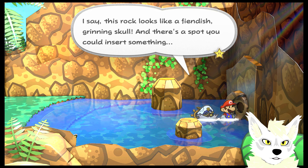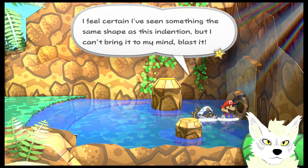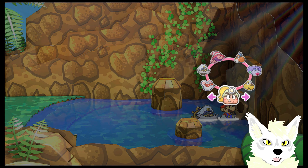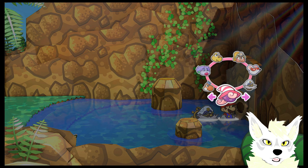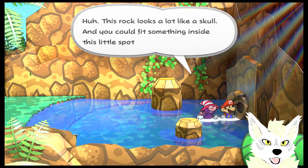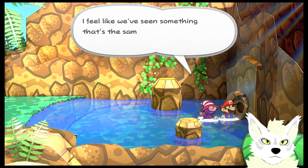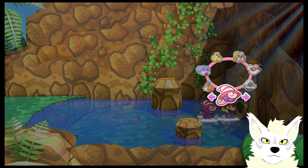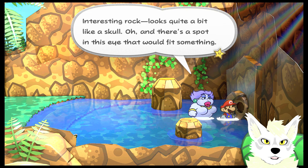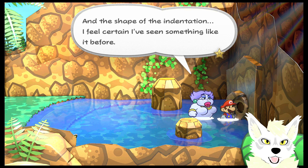This rock looks like a fiendish grinning skull, and there's a spot you could insert something. I feel certain I've seen something the same shape as this annotation but I can't bring it to mind. Delta has said something about it. Let's do Vivian next — this rock looks a lot like a skull, and you could fit something inside the little spot in the eye. Interesting — the shape of the indentation, I feel certain I've seen something like it before.